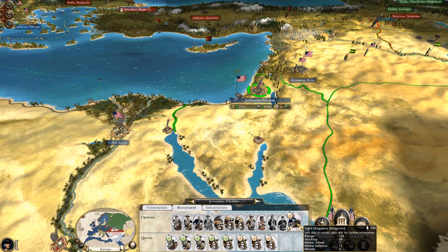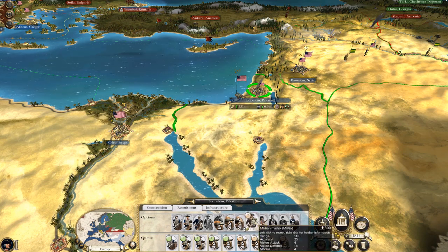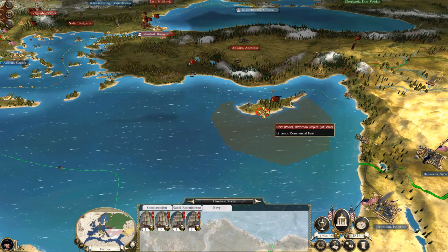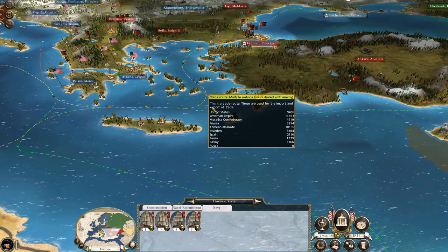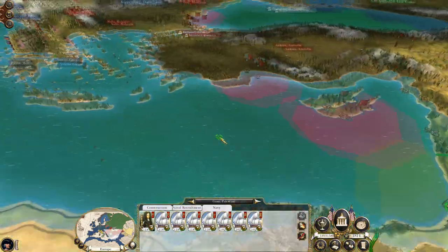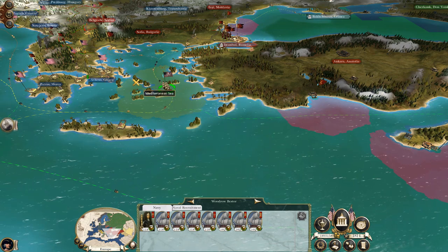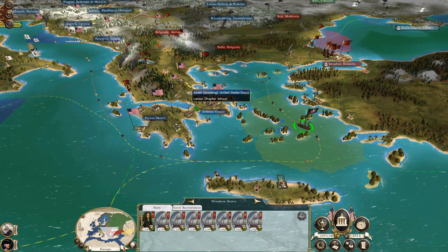Let's get some cavalry going. The Ottomans are making a lot of money out of that trade route, so let's take this cable fleet and have them raid this trade node. Good — knocked it down by about 7,000 a turn, which then goes to me. Excellent.